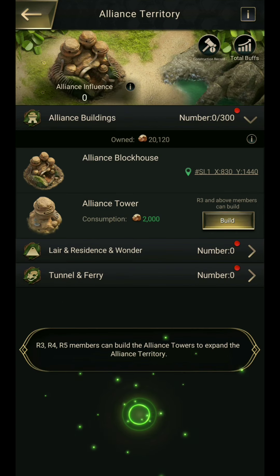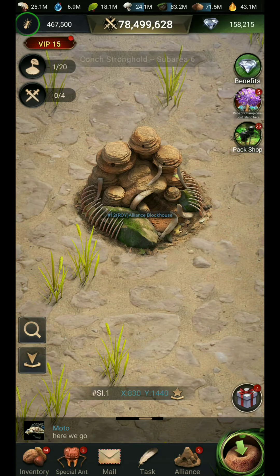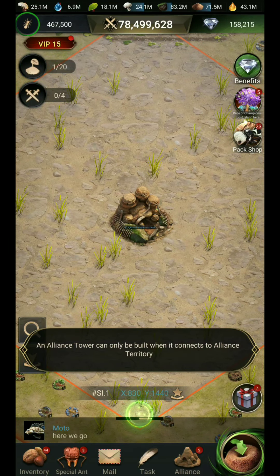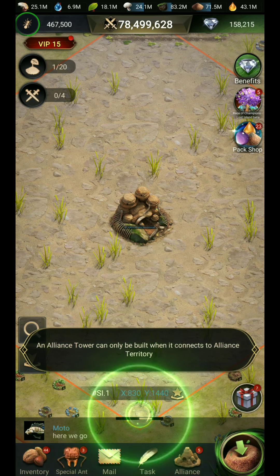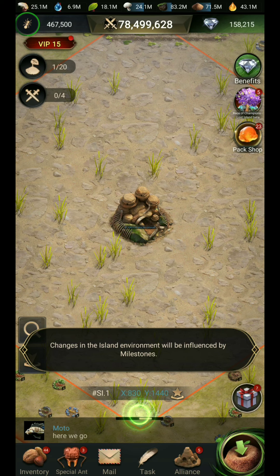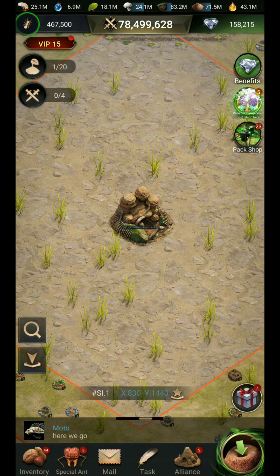The alliance that captures this main tree will be the winner of the game. The alliance tower can only be built when it's connected to the alliance. Changing the building around will be influenced by the milestone.